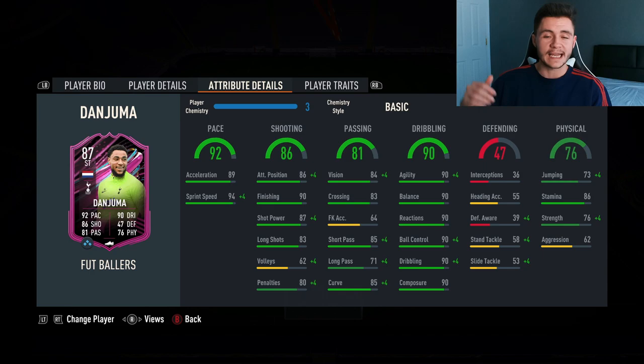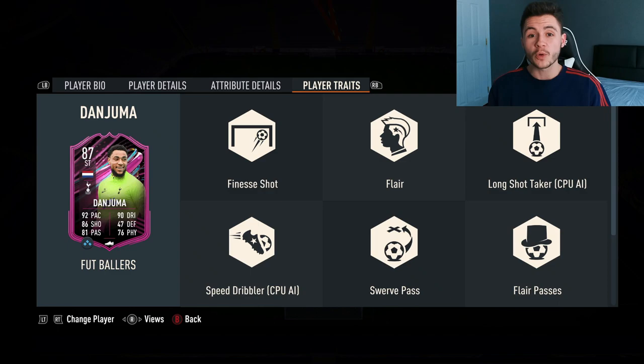90 dribbling is obviously the card's standout stat, with 90 in each subcategory. 47 defending isn't the greatest, but honestly you probably won't be defending with Danjuma very often. He also has 76 physical, 73 jumping, 86 stamina — so he should last the full 90 — 76 strength, and 62 aggression.